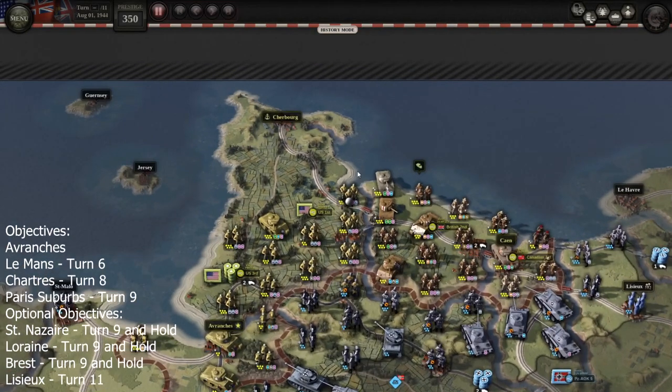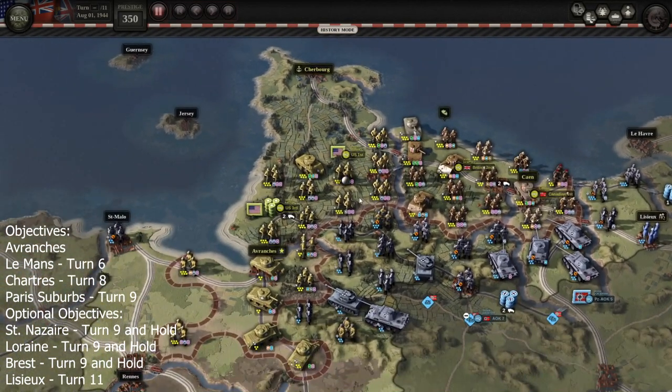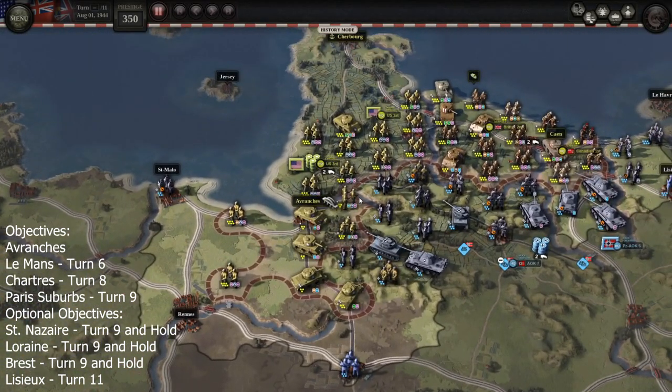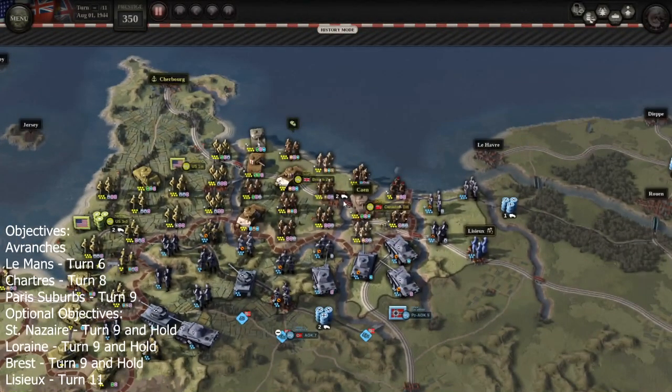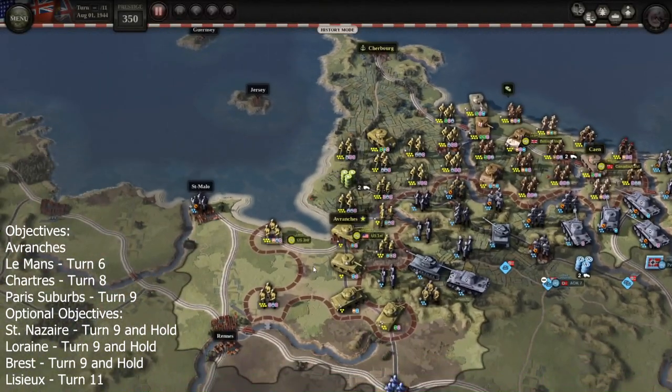This is me spending prestige where I want to — a lot of times I just bought whichever specialist was cheap. Keep the basic rules in mind, like don't put anti-tank on tanks, but otherwise take whatever you can. I'm also building bridges, which isn't really necessary but helps with movement a little.